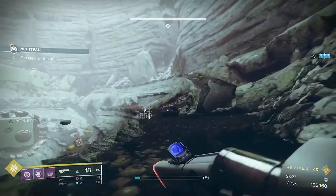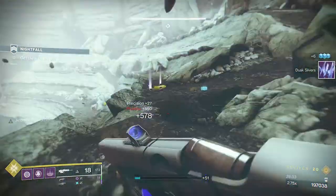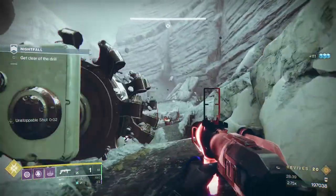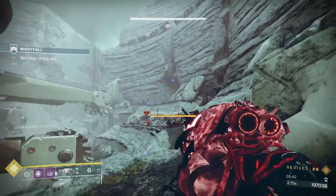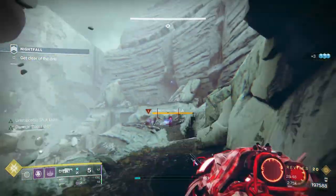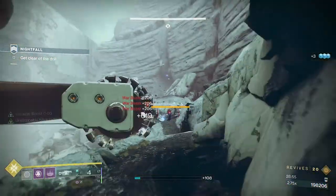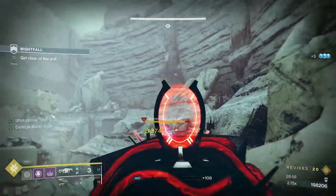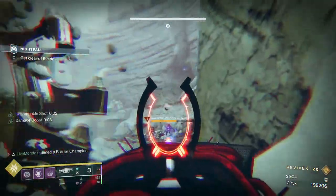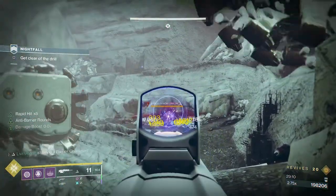I'm looking to see what other adds are about because we don't want to be taking shots from anywhere else when we're trying to take these two barriers. I'm going to leave that heavy — I completely bypassed it. Sometimes these can be a nightmare. I did not expect that to happen but I'm taking it. I actually meant it — of course I meant it — I bounced the grenade off the champion onto the Phalanx and it killed the Phalanx. That's why I got so much of my grenade back.